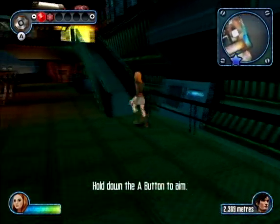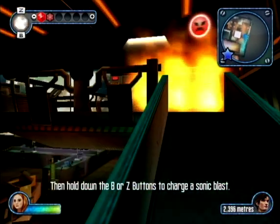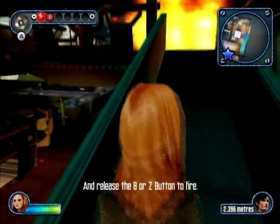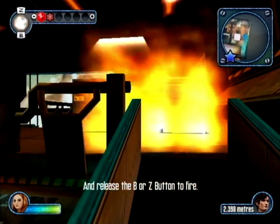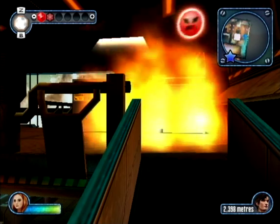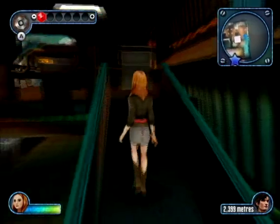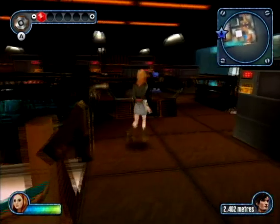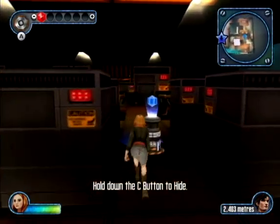Tap the A button to aim, then hold down the Z buttons to charge a sonic blast, and release the B or Z button to fire. He's quite friendly, but if you get scared you can use the C button to hide.